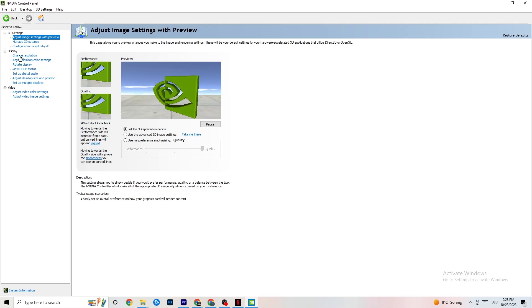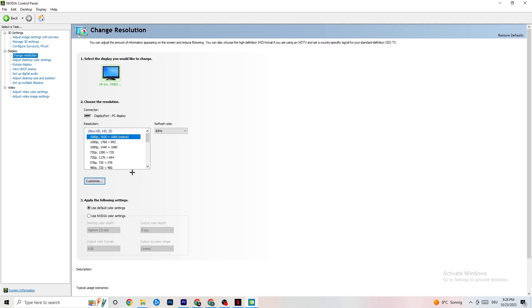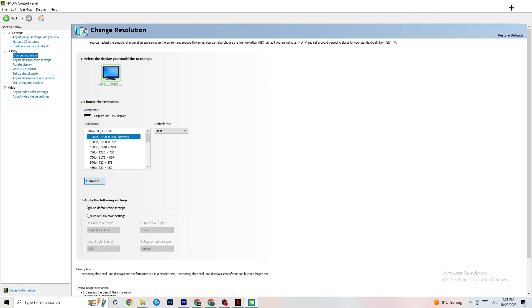Also in the top left, click Display, then Change Resolution. Same as previously mentioned — check that your monitor is using the same resolution as your in-game resolution. If your in-game resolution is 1920 by 1080, make sure it matches here in the NVIDIA settings as well. Once you're finished, close this.